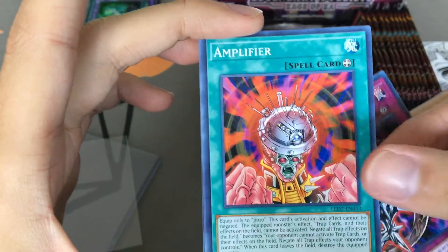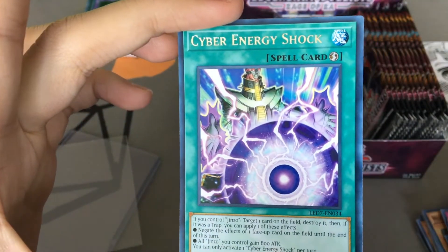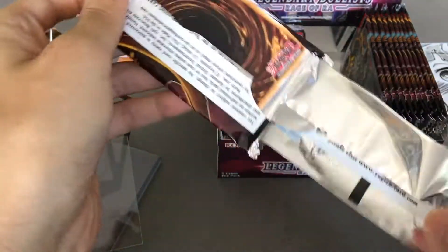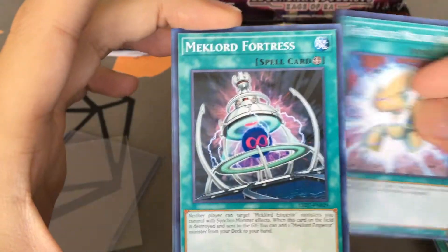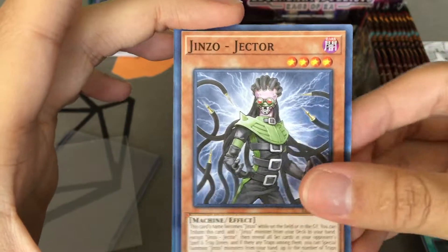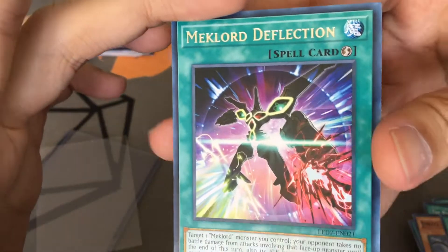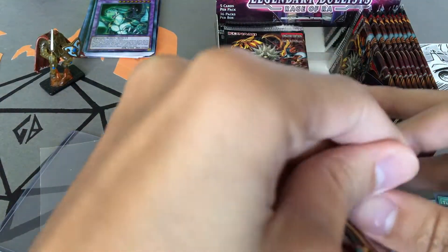Metal Reflect Slime, Amplifier, Jinzo Returner, Mind Control, Cyber Energy Shock — some more Jinzo support. I almost mispronounced that. The Resolute Mech Lord Army, Mech Lord Fortress, Jinzo Jector, another Token Sunday, and Mech Lord Deflection. A lot of Mech Lord cards — I actually don't know that much about the Mech Lord archetype, but I'm always happy to learn about new stuff.